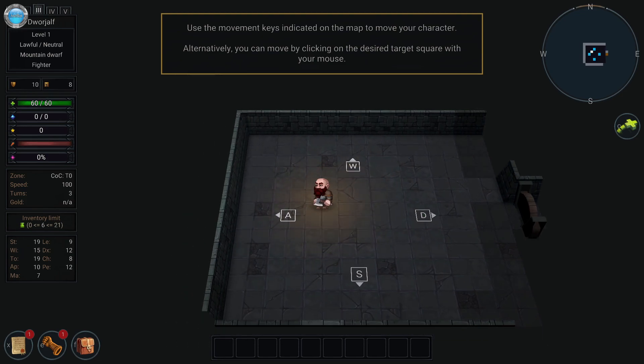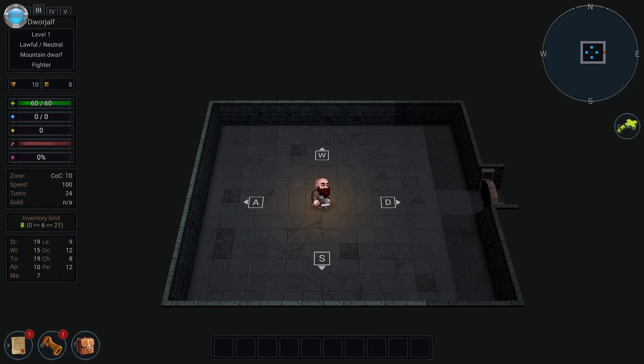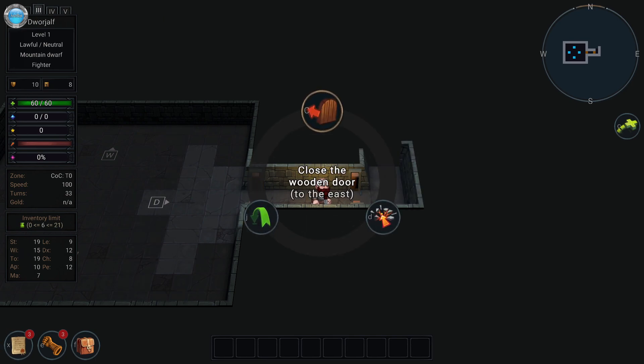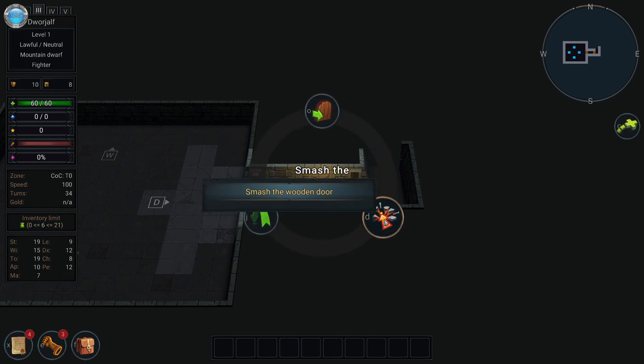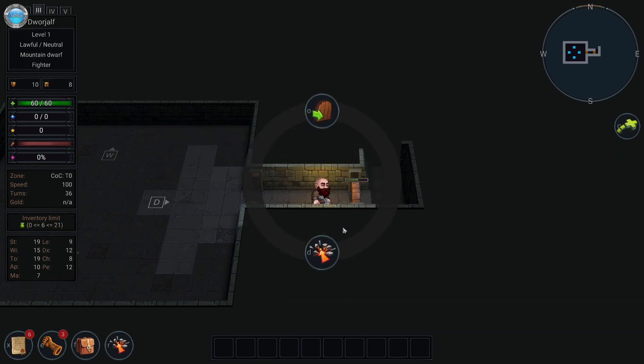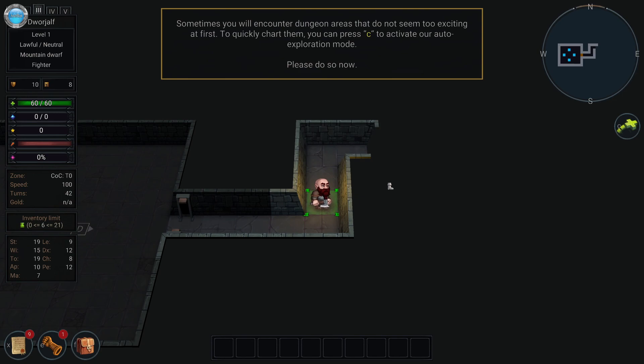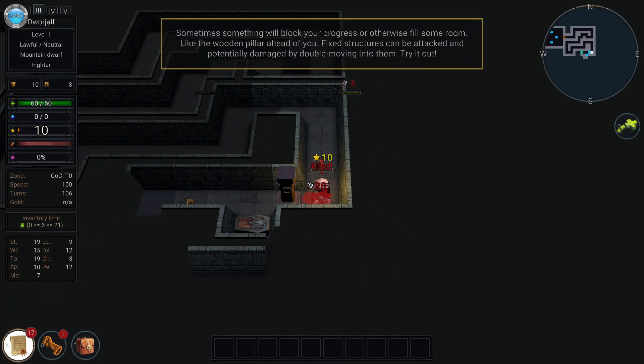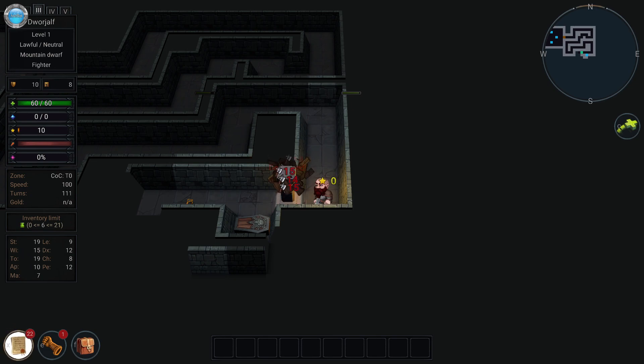Use the movement keys indicated. You can click. Whoa — the art style on the menu is very Dwarf Fortress. Open this door by pressing E. Smash the wooden door — or right-click it. Sometimes you encounter dungeon areas that don't seem too exciting at first. Press C to activate the auto-exploration mode — wow, just like that! Sometimes something will block your progress, like the wooden pillar ahead. Big structures can be attacked by double-moving onto them.